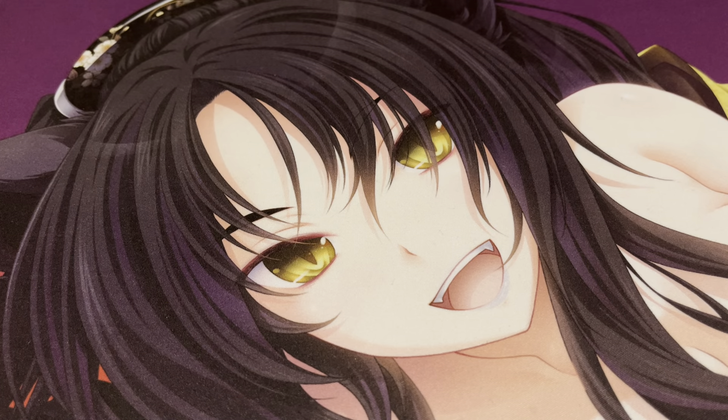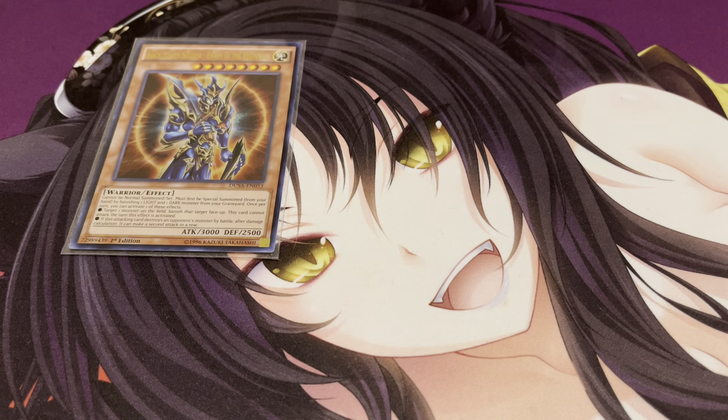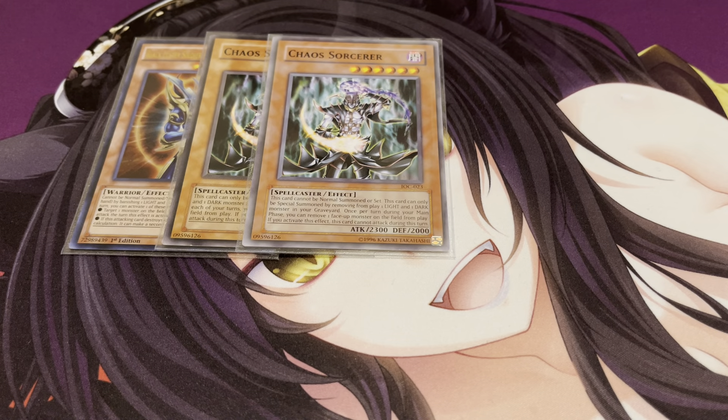So the main deck is 44 cards. This is Recruiter Chaos, so you're going to see some things that are a little different than your usual GOAT Format decks. Let's start with the big guys. Of course, you got to play one copy of Black Luster Soldier. As a kid I didn't own this — I had Chaos Emperor Dragon, but it was banned, so I had to play two copies of Chaos Sorcerer instead. Chaos Sorcerer is not as broken as Black Luster Soldier because it only banishes face-up monsters, but it's still pretty big and a good way to out certain cards.